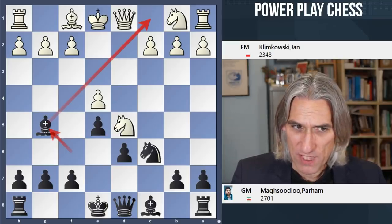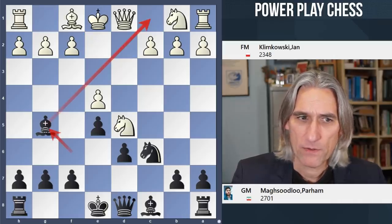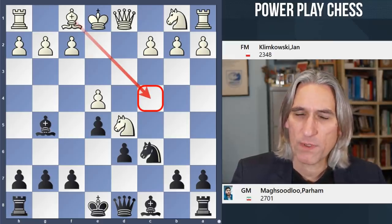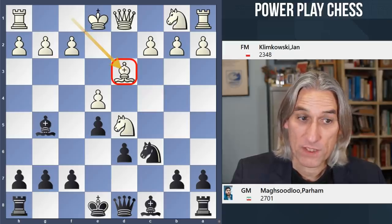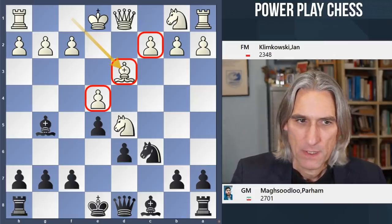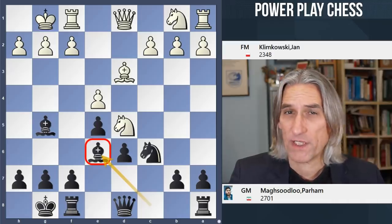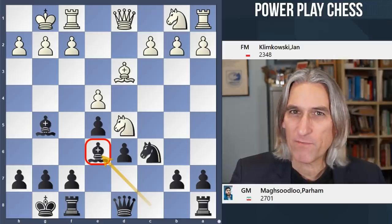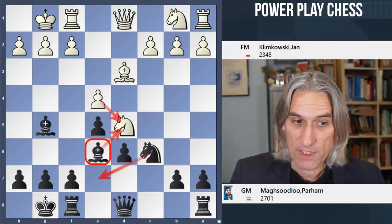White plays bishop d3. I think that's a slightly odd placement for the bishop — white would more commonly play bishop to c4. But bishop d3 does at least support the f4-pawn and the c2-pawn, which can be vulnerable. Castles, castles, and now bishop e6 — so often that's where the bishop should end up in this variation. And now there's already a kind of positional threat for black: to exchange off bishop for knight and drop the knight back to e7.